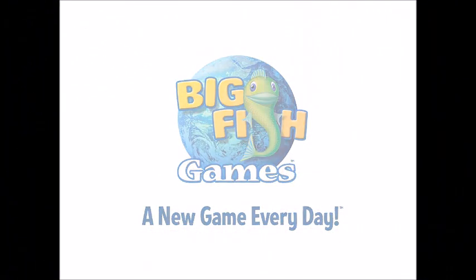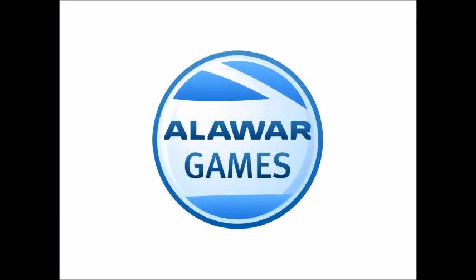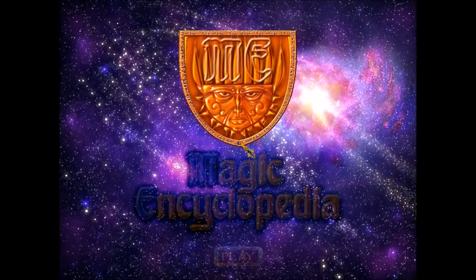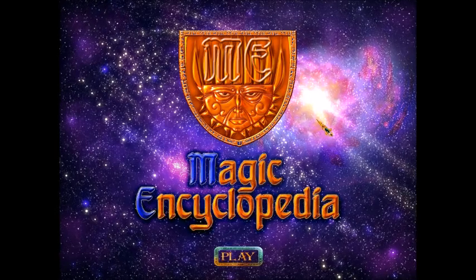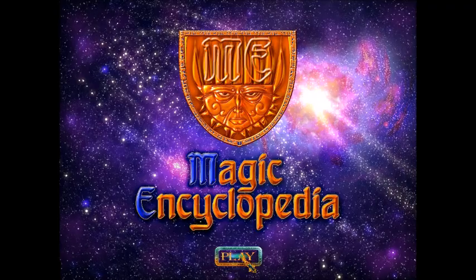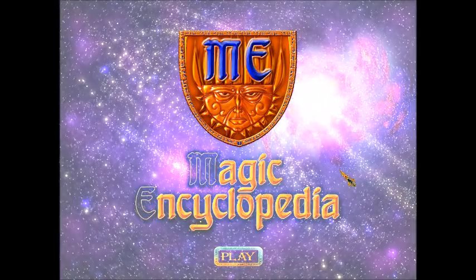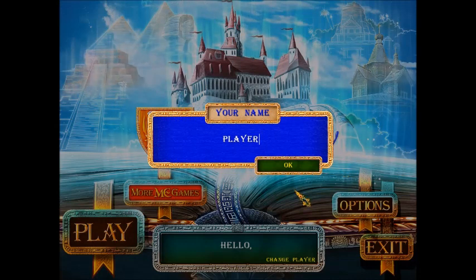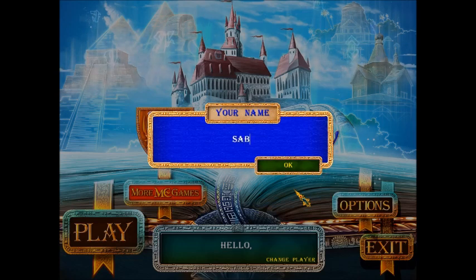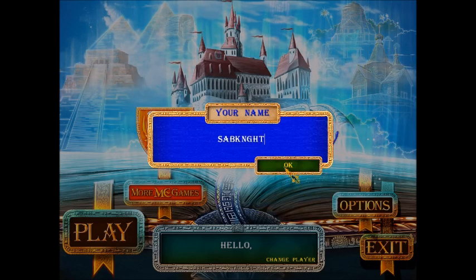What's up guys, this is Sabenite and welcome to another Let's Play. Today's game is brought to you by Alaware Games and V Games. Today's game we are going to play is Magic Encyclopedia for the PC — a hidden object puzzle solving casual kind of game, similar to that of the Dark Parables that you've seen me do already.